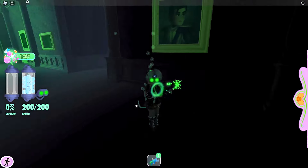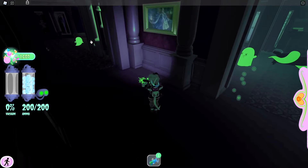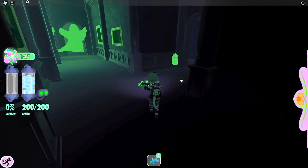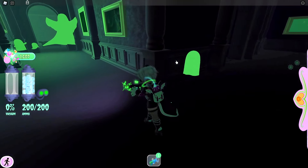This right here is what we like to call a small ghost. It only takes up 10% of the vacuum and only gives you 10 candies. I recommend going after that one for practice and stuff.